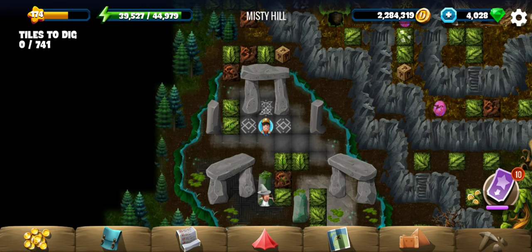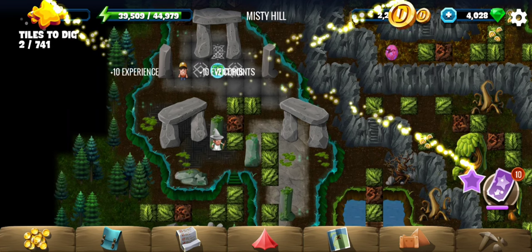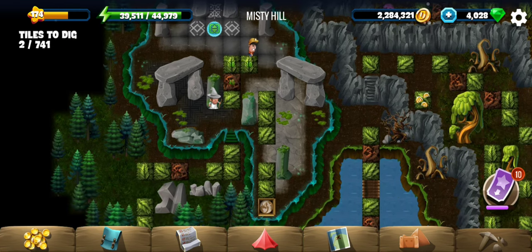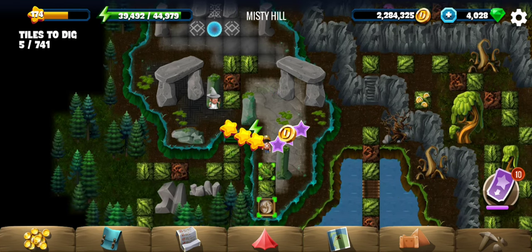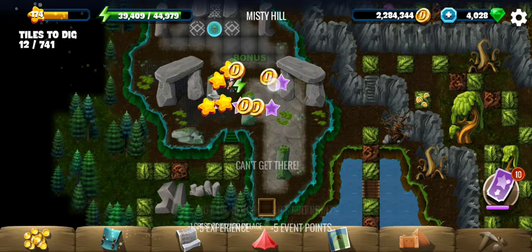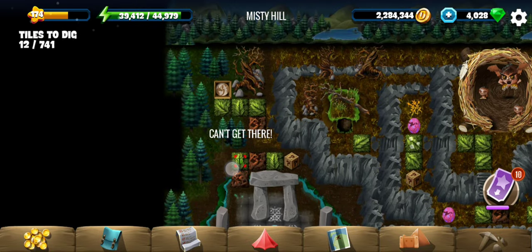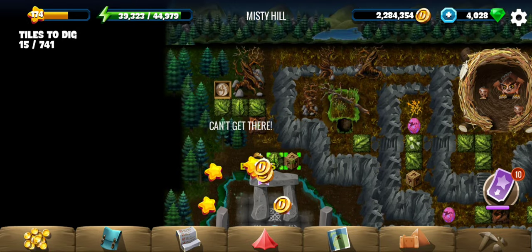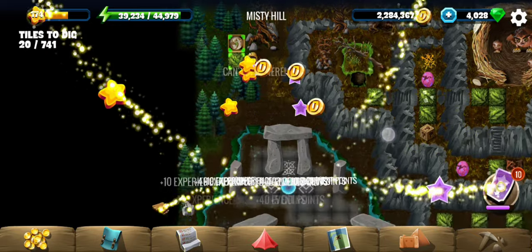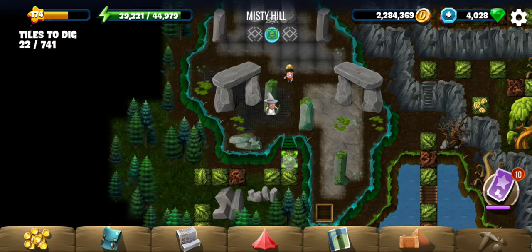Welcome to Misty Hill, the seventh location of the magical beast event. We are going to find the magical beast for our last pupil. I'll probably have to go down there, so let me just check out the upper tiles first. All right, let's go find what the beast is this time.